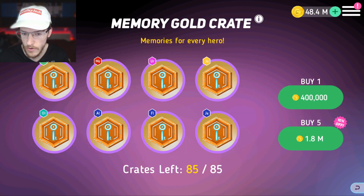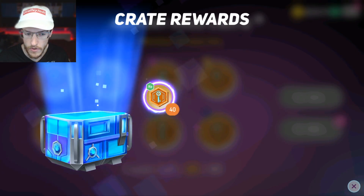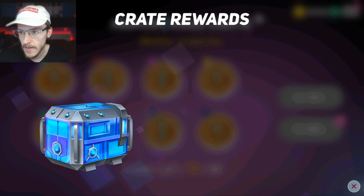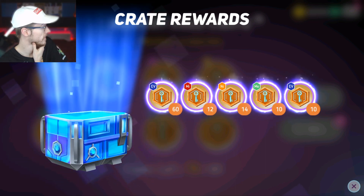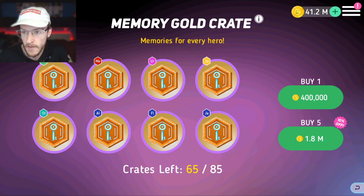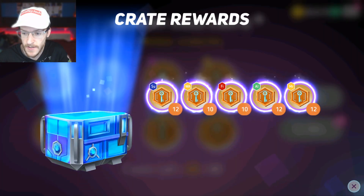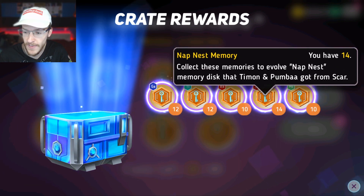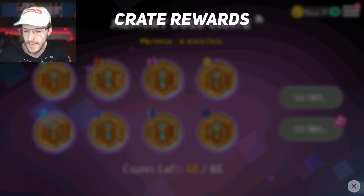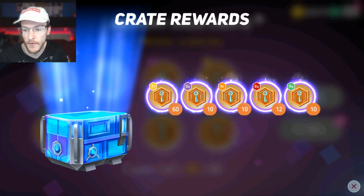Wait, that costs gold? 120 gold — boys, this actually gives me something to spend my gold on. I'm going to open loads of these. I'm getting some ridiculous drops from these. Let's open 85 of them. We are getting some decent stuff — I was getting loads of 40s from the first one. 14 there for Scar. Maybe they've noticed people have got too much money. 60 there, 10 there. I think I'll spend down to about 10 million — let's see what we get.